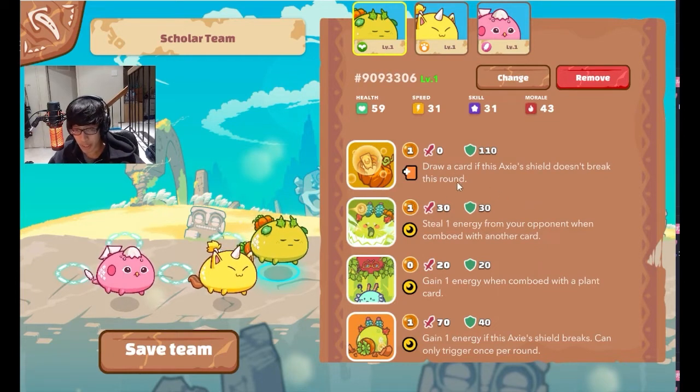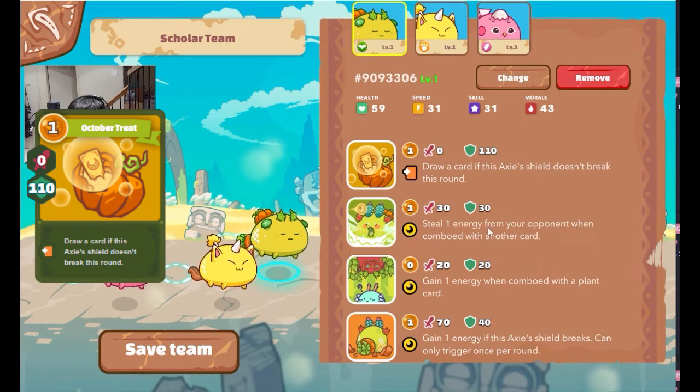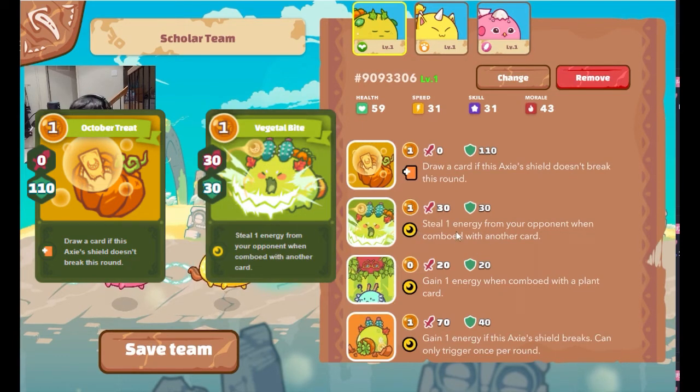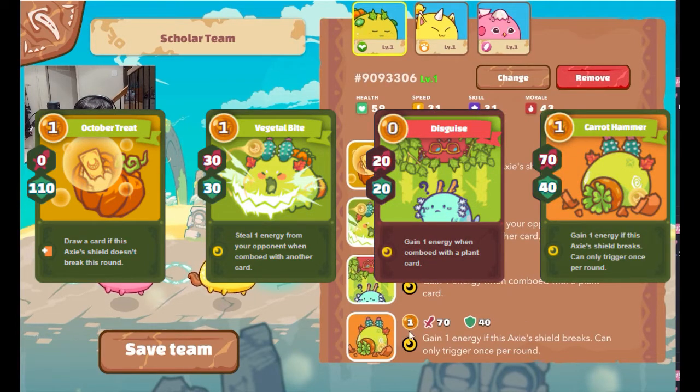This particular moveset is also very commonly bred. It has Pumpkin — draw a card if this action's shield doesn't break — which helps slow down the pace of the game and allows you to gain some energy. Leaf Bug helps with energy gain. Carrot is kind of energy neutral: it puts up a little pressure, gives a little shield, and if they break the carrot you can get that energy back — another way of preserving energy without completely passing.